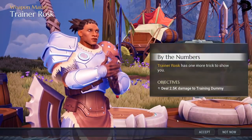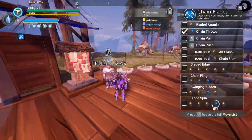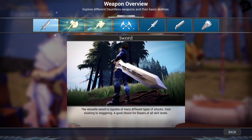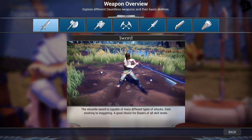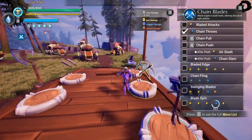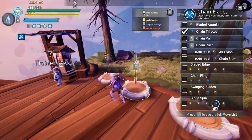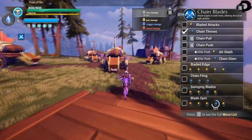Trainer Rosk has a mission for you: just deal 2.5k damage to the Training Dummy. There is a weapon overview selection so you can check out all the different weapons and get a description of what they do. Once you're over there, all the different weapons are laid out. If you don't have a build preset, you can hold E and obtain that weapon, then take it over to the Drask dummies and test them out.